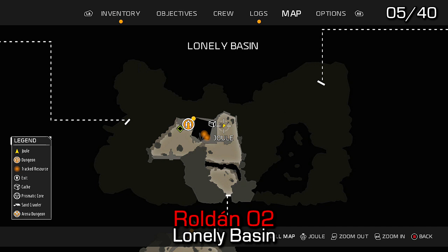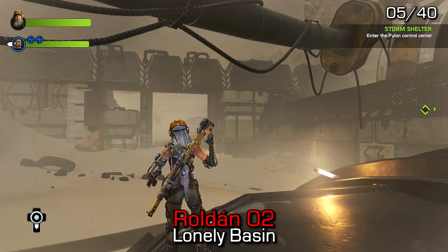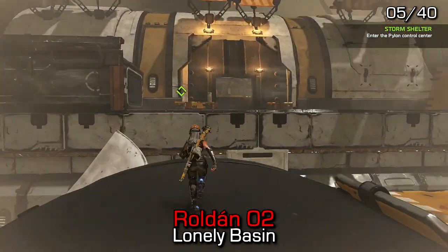Roldan 2 can be found inside the Lonely Basin, inside the structure in the middle. There is a large sand cloud because this was captured near the beginning of the game during the story mission, although if you've beaten the game this place would have opened up and the sandstorm would have already cleared.